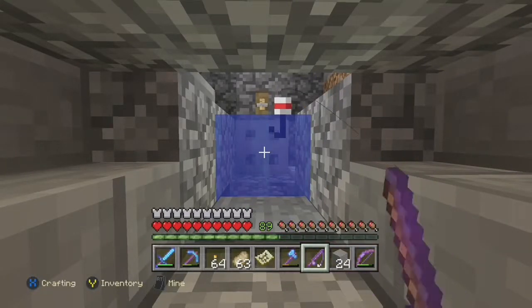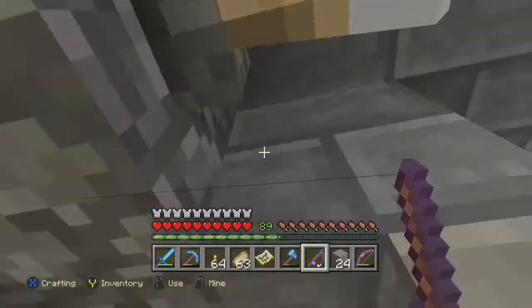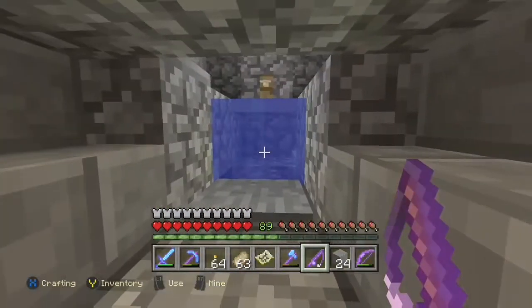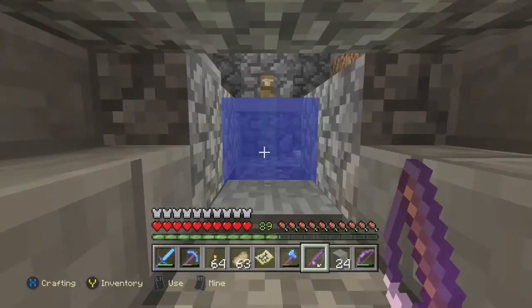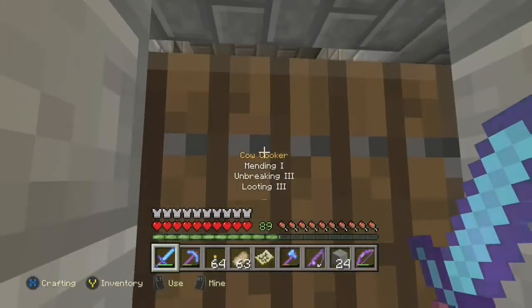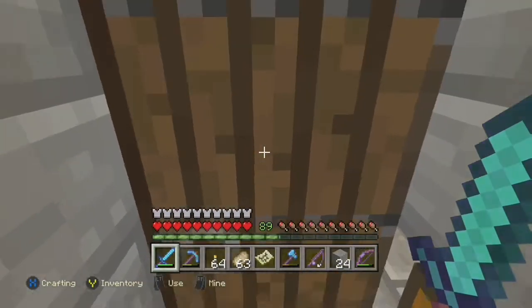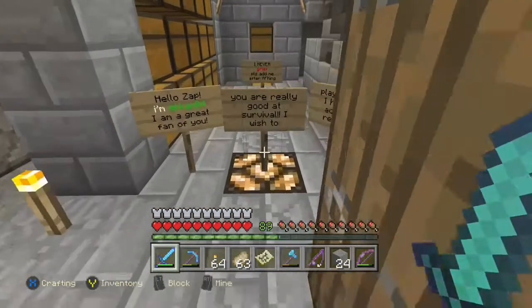What's up guys, welcome back to the Let's Play series. Today is episode 9 and we've got some plans today. We're getting a little some levels here at the AFK Fish Farm, letting our hostile and passive mob farms run. We popped out of here a little bit ago and I noticed something on the other side of the door, and I just wanted to bring you guys in and show you before we get this episode going. So it was pretty neat, check it out.